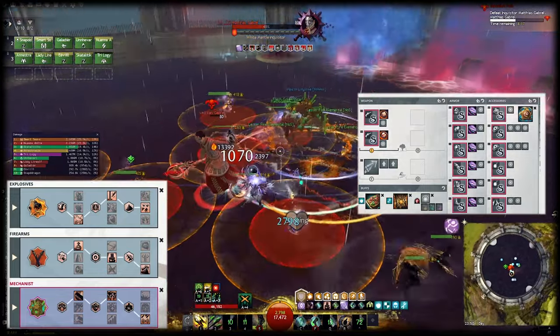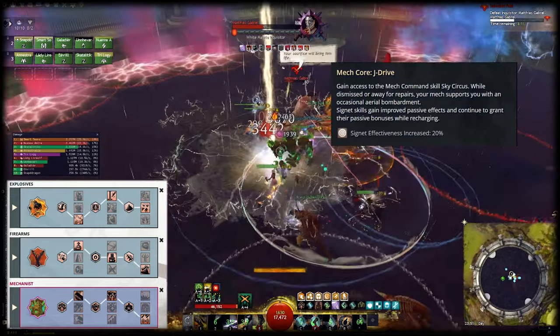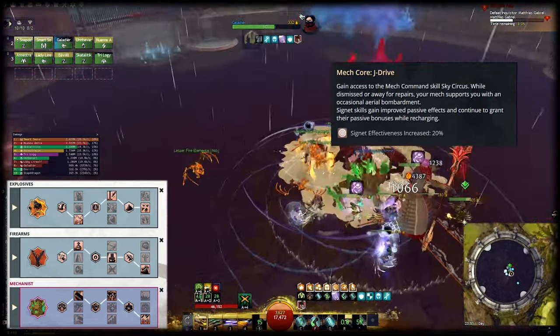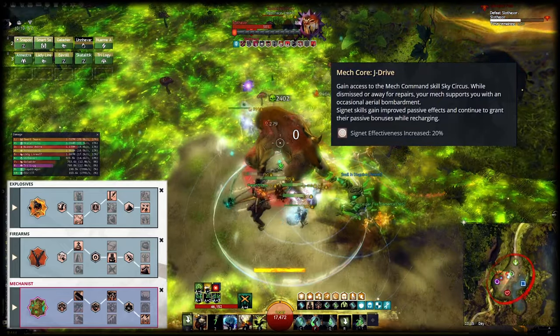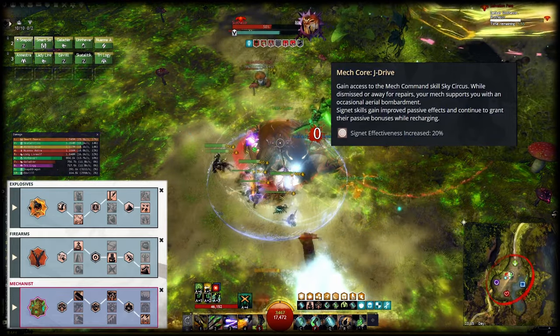This iteration of mechanist uses J Drive, which simplifies the rotation compared to using J Dynamo, as it relies on fewer kits. That will cost you some damage under ideal circumstances, but if you cannot execute the J Dynamo rotation well enough, or just want a more relaxed experience, J Drive is likely better for you anyway. J Drive makes you keep the passive effects of your mechanist signals, allowing you to benefit from the active and passive effects at the same time.